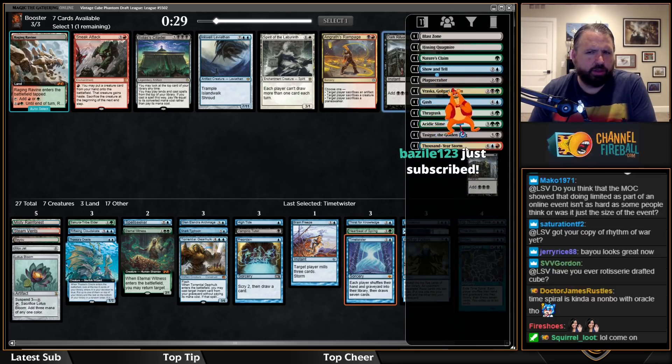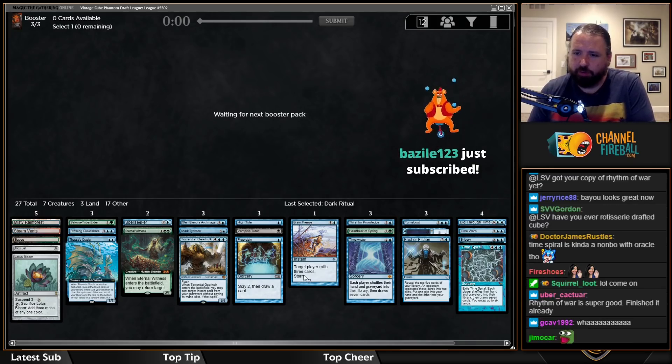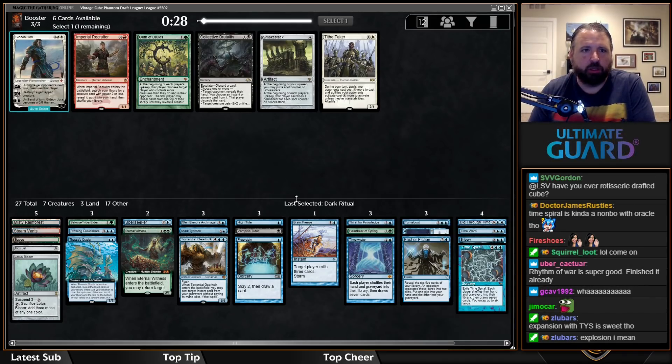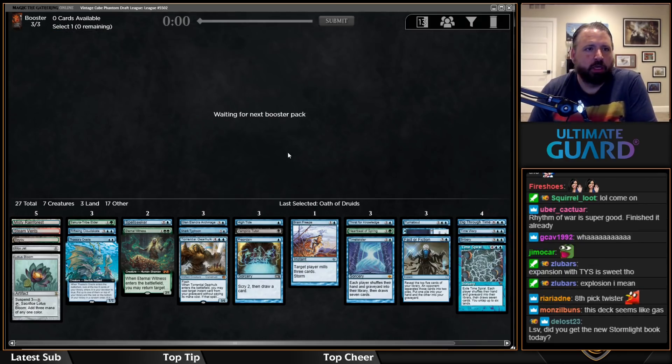Taking Time Twister. I'll take Dark Ritual — not playing it though. The only thing this deck is missing is another way to untap lands. Right now I just have Turnabout and Time Spiral. If I had Frantic Search I'd have all of them — that's really what I deserve.